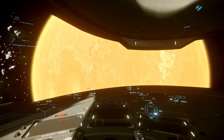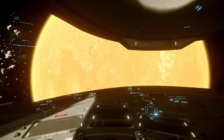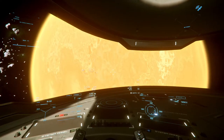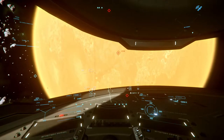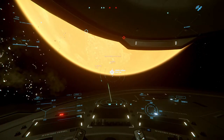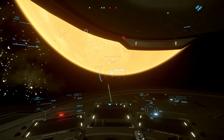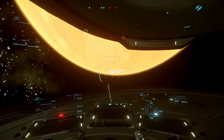I'm going to show you one of the simple trade routes that I run quite often — it's just over here at Ariel around Hurston. We're going to spool up our Quantum Drive and look for HDMS Lathen. I'm going to go down there, pick up a full load of Laranite, and then take it over to Lorville and sell.